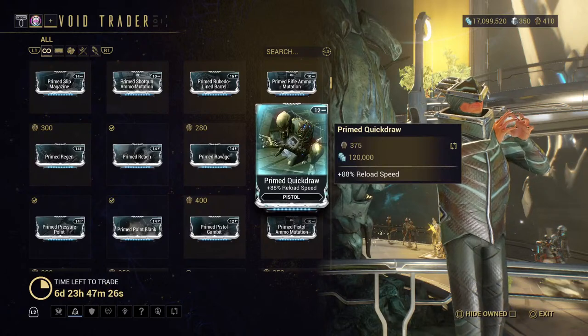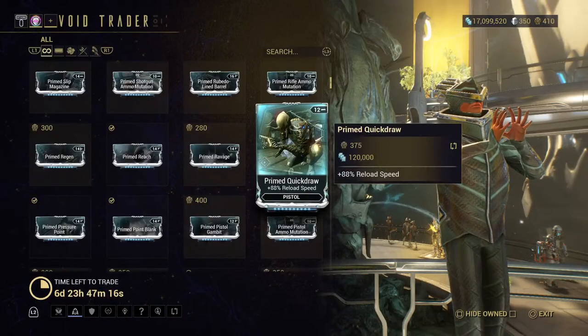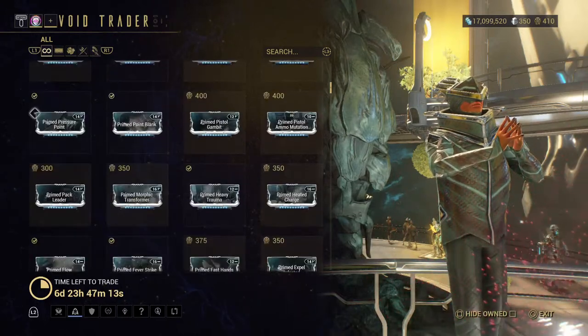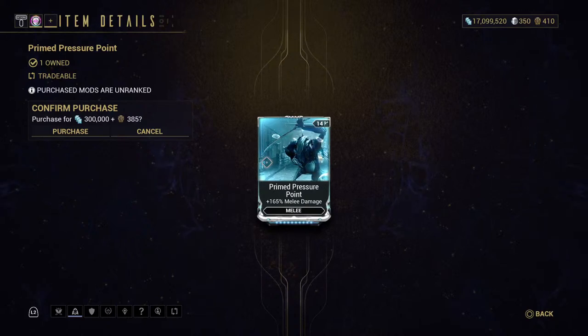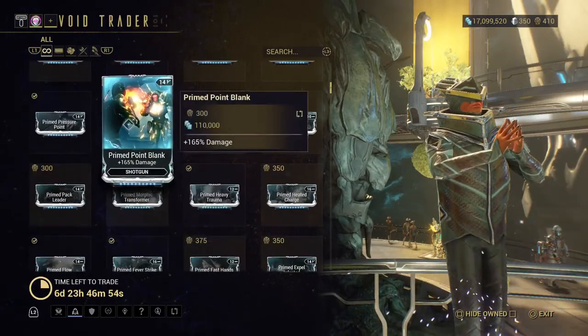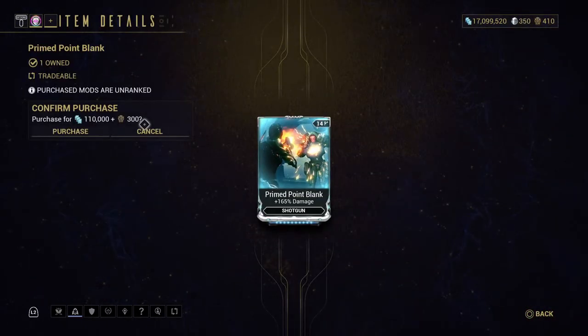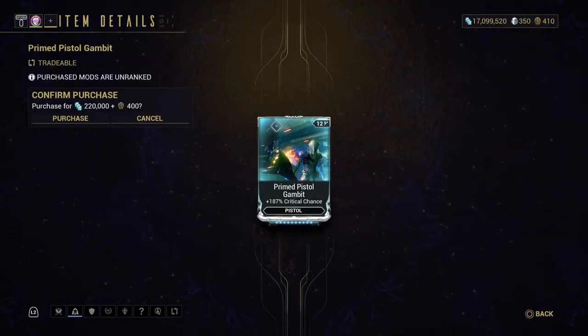Ravage for critical damage on your shotgun — a friend of mine, King Matthew, definitely has it and likes it, but he uses shotguns more than I do. Primed Quick Draw for the pistol — I don't really use that. Primed Pressure Point — I definitely recommend this if you're a melee player. I'm primarily a melee player, so almost everything melee I'm going to recommend. Primed Point Blank — that's for shotgun damage, and I do have it.